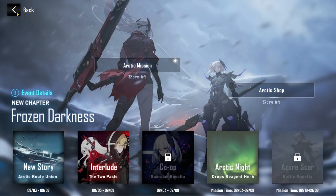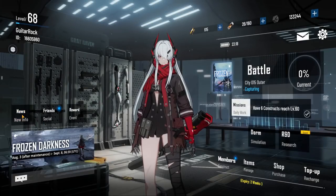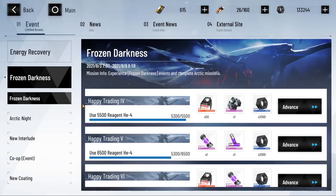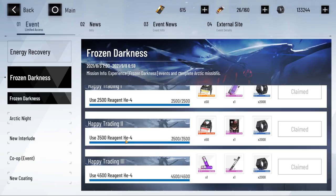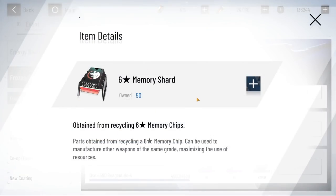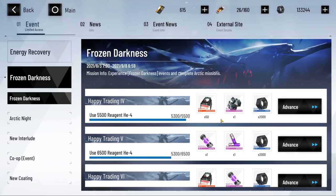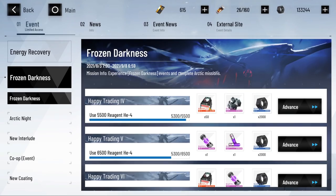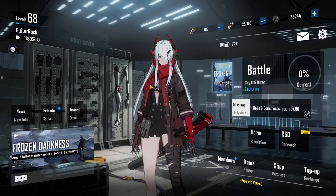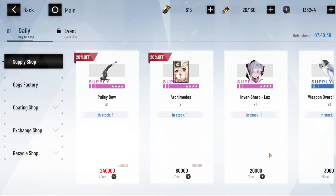A lot of you guys might not be aware of this, but if you go to the Arctic mission — not this particular one — there's another separate mission tab right here in the news. You go to the Frozen Darkness — this particular Frozen Darkness mission — you can see if you spend some of the region HE-4, which is the currency for our current event, if you spend enough you will get 50 memory charts right here. You will unlock more by getting 50 memory charts at 5,500, and going even further at 7,500 you will get another 50 for the 6-star memory chart. This will essentially give you a selector. Three of those means you will get 150 6-star memory charts, and that's how you can get your Darwin either on slot 2 or slot 3.